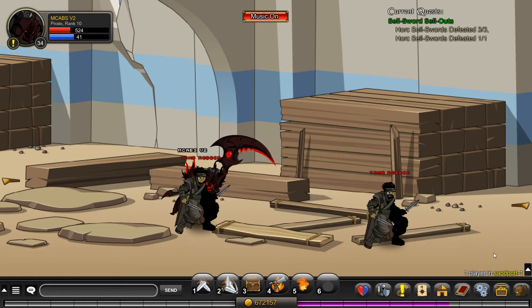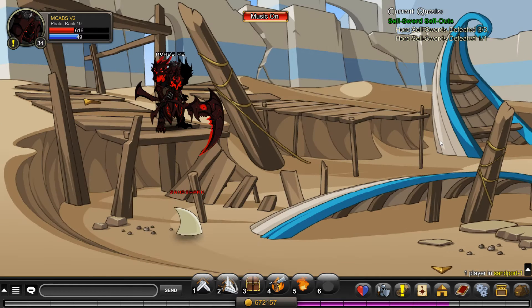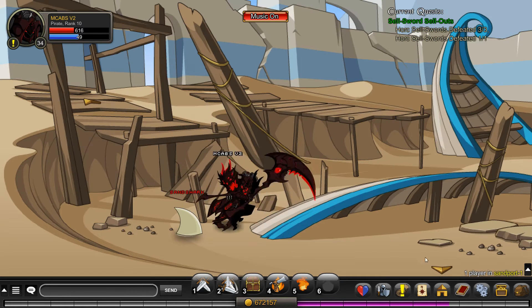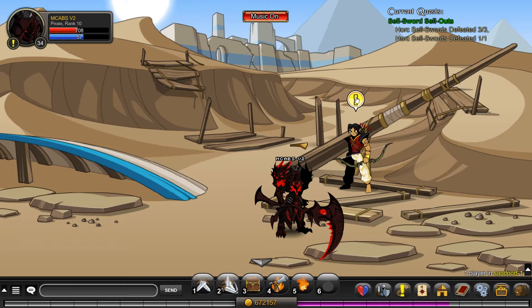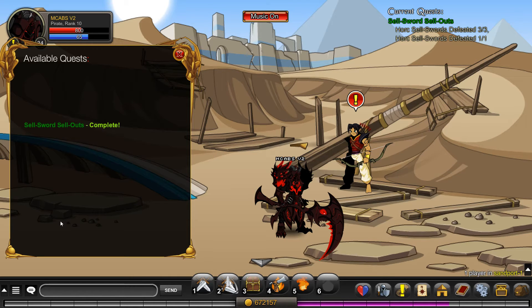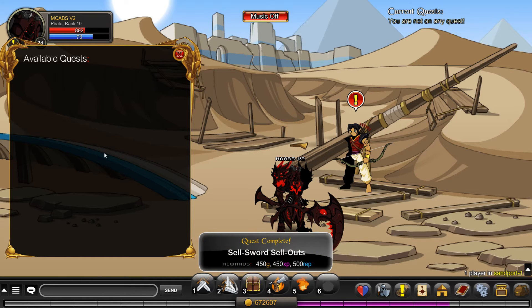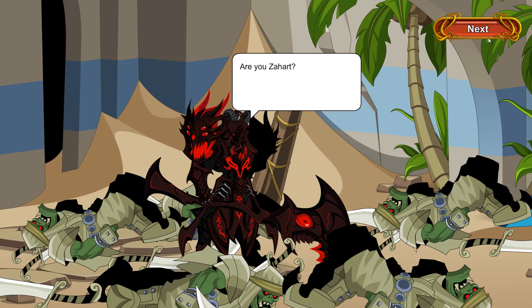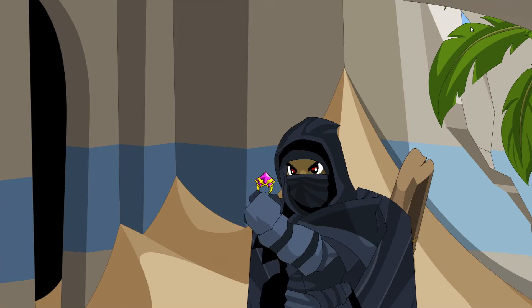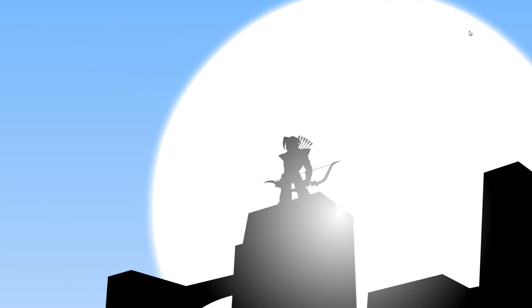We completed the quest, going to turn it in — click quests and go to the person. I hope you guys are enjoying the let's play series and my new series 'Is It Worth It — The Class.' There was pretty good feedback on that. We've completed the quest — Sellsword Sellouts. Now there's a cutscene we can't skip, so spam the next button. That's the Chaos Lord right there!